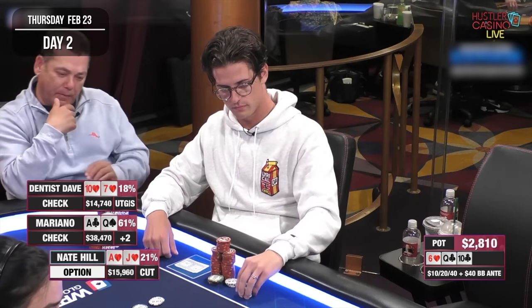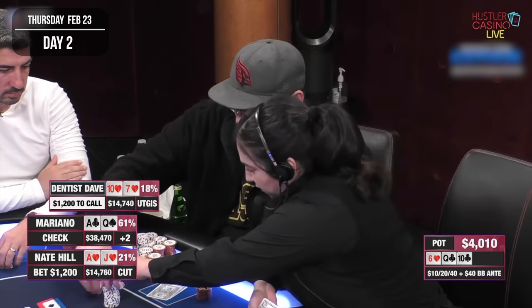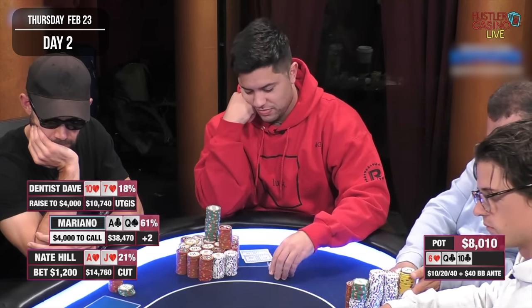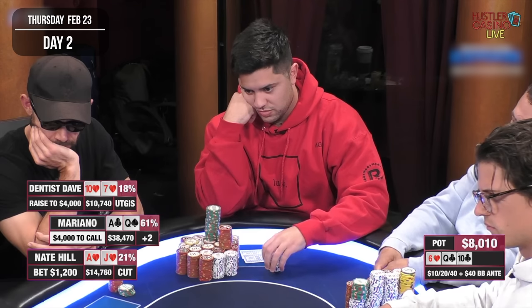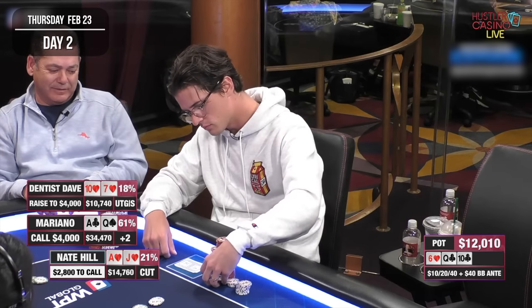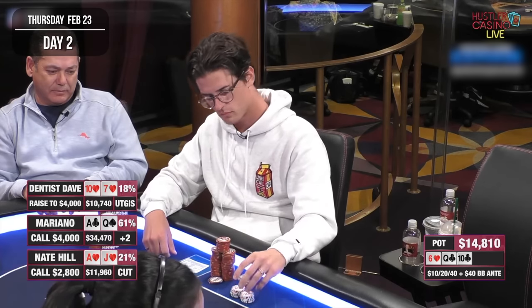Both of us check it to Nate Hill — he's got ace-jack suited, decides it's worthy of a bet. He's got backdoor hearts and a possible straight draw plus an overcard, so his bet makes sense: $1,200. Now Dentist Dave check-raises to $4,000 — perhaps a bit concerning. I've got the ace of clubs, so it's less likely he's doing this with flush draws. I don't really see how he could have two pair. I'm most concerned about pocket tens. I'm not just going to fold to a single check-raise with top pair top kicker, so I call the $4,000.